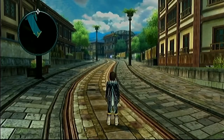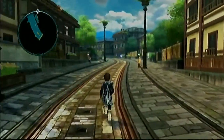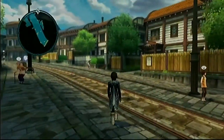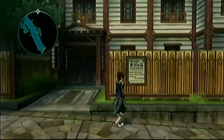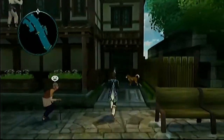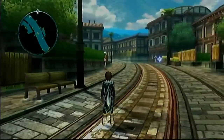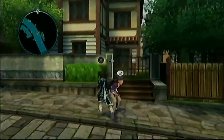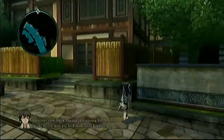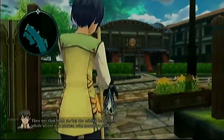We are now in La Ronde. Let's see what we can do around here. The sea haven is attached to the town, similarly to how it is in Fenmont. I think this is the clinic. I want to go over here first and explore a little bit. It seems like it's going to be a big town, but it's really just this one street.